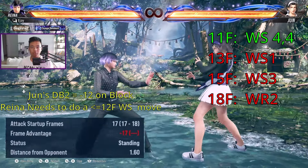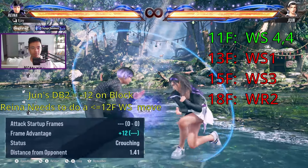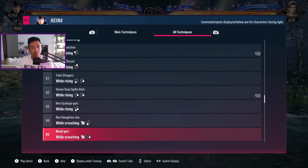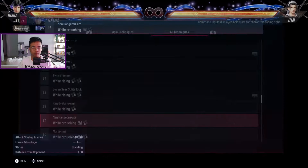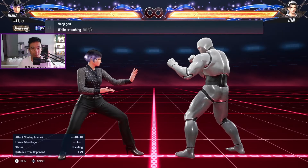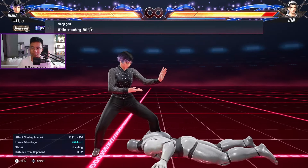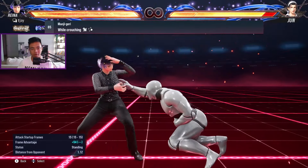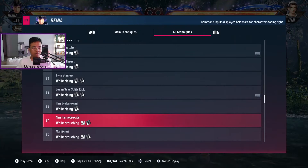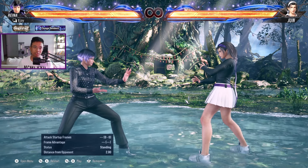The only way to punish Jun's down-back 2 is with while rising 4 — make sure you do it as fast as you can. There are also while crouching moves you can use; for Reina they're actually pretty decent — one gives a screw, one gives a full combo or at least a small combo. For people who don't want to memorize all the options, the general approach is to go for your fastest while rising move. For Reina that's while rising 1, 4, 4 at 11 frames.